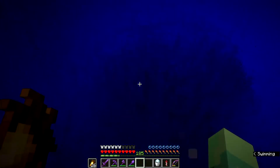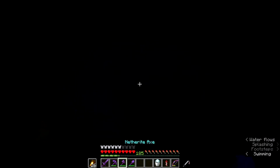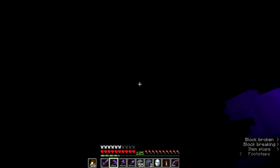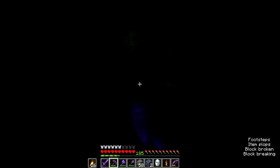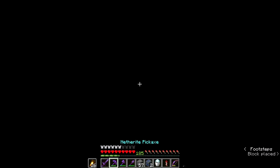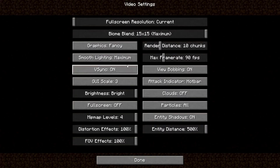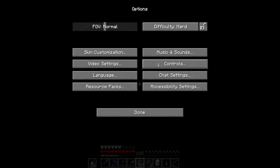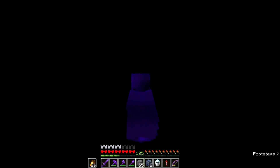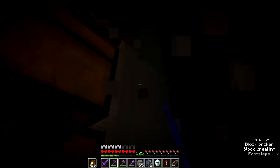I can't quite remember where my skeleton farm is, but let me dig around down here. While digging around I actually found some diamonds — four of them, which I wasn't expecting. An easy way to find things buried in the ground is to turn on view bobbing in video settings, switch to third-person perspective, and run — you clip through the ground and can see what's below you.